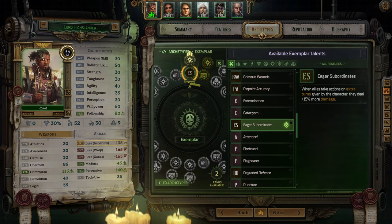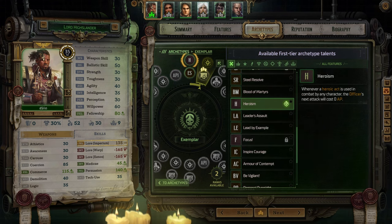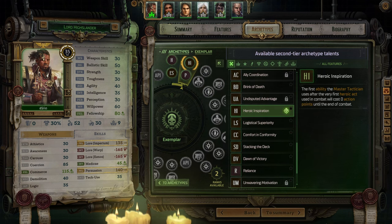Your first Exemplar talent should be Eager Subordinates to give allies a 15% bonus to damage when giving them extra turns. I would also pick up Heroism which causes your next attack to cost zero action points whenever a Heroic Act is used in combat by any character — at this point in the game you should be able to trigger this all the time. Finally, pick up Heroic Inspiration which causes the first ability you use after the very first Heroic Act used in combat to cost zero action points until the end of combat. This is something you should be triggering all the time and it's going to be really useful.